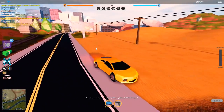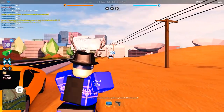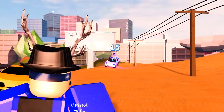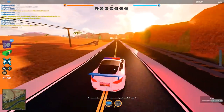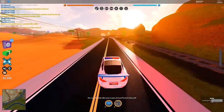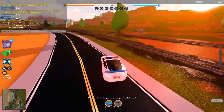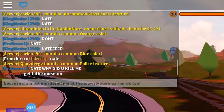I almost just Tesla-glitched that guy off the map and he is so angry now — crashing into poles, freaking out. That was the cop from the jewelry store. I got my revenge! Now I'm gonna steal his car. This guy is a dedicated cop — his license plate even says 'cop.'